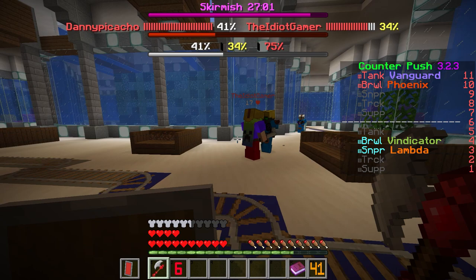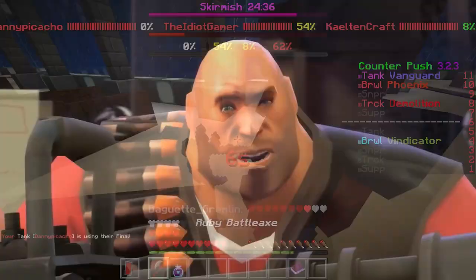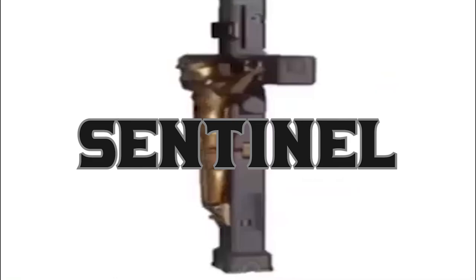You get a battle axe and a shield. Dropping your axe while looking at an ally will give them temporary protection, knockback resistance, and very strong thorns. Your final does the same, but for all teammates and yourself, for 12 seconds.